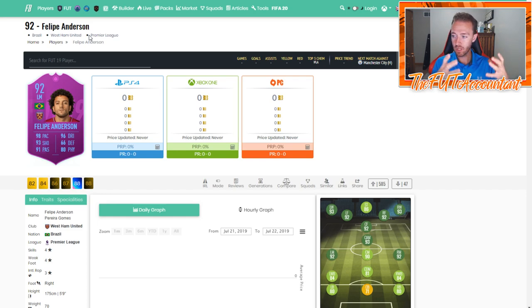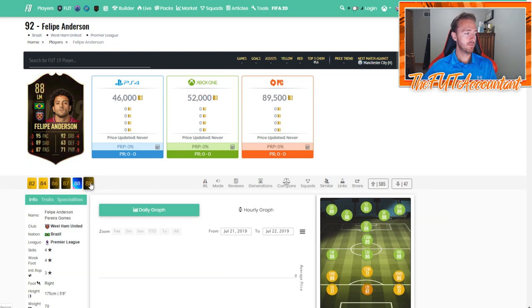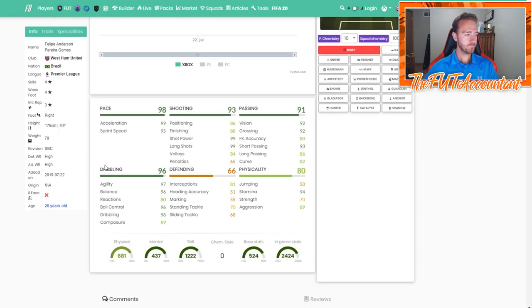The price of this SBC has got people thinking about future League SBCs that EA could refresh as well — basically another Team of the Season-esque card. This is basically the card he would have gotten if he'd gotten a Team of the Season card. He got a plus-four boost from his highest inform and his Ones to Watch card: 98 pace, 93 shooting, 91 passing, 96 dribbling, 80 physical. This is a pretty beast card.